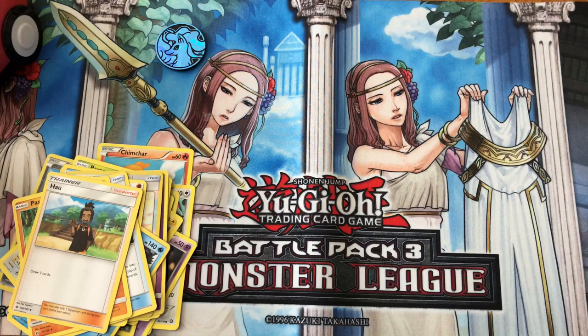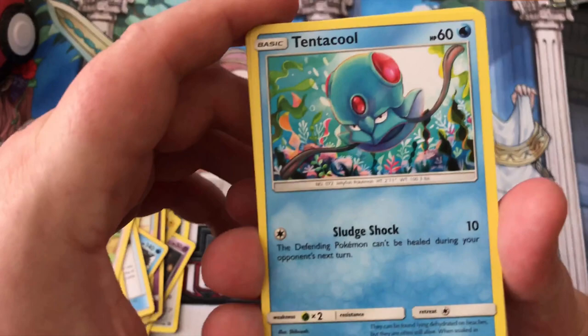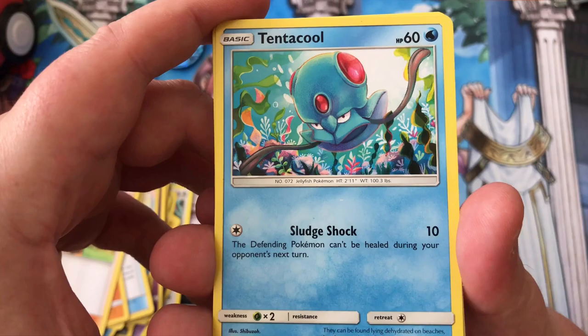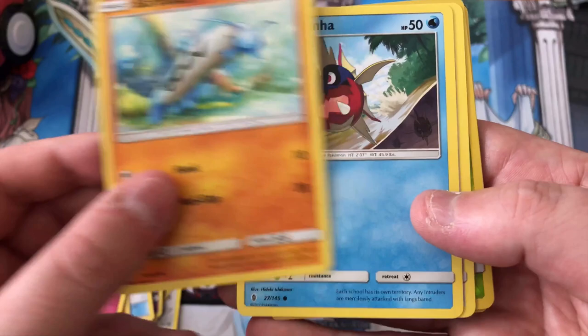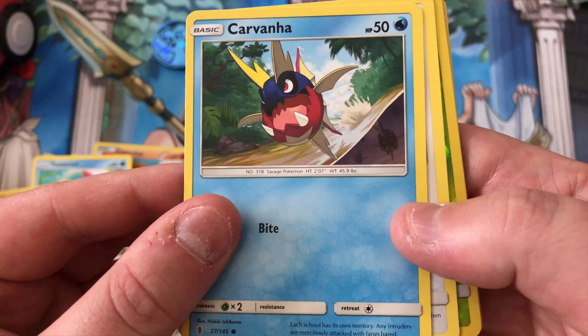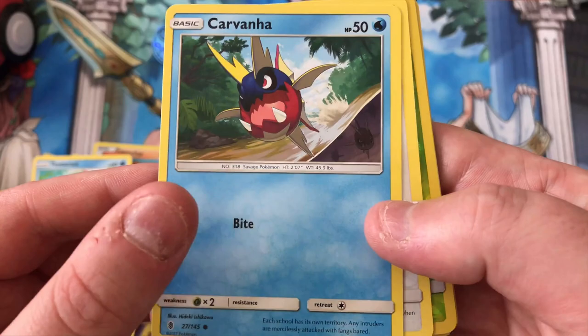God damn, I cannot open anything. Alright - oh, I like the art! Tentacool - I love Tentacool, Tentacool is pretty sweet. Clefairy. Barboach - may know this guy. Okay, Carvanha - he's jumping out like an Amazon river with two little Carvanhas in the water down there, it's pretty cool.